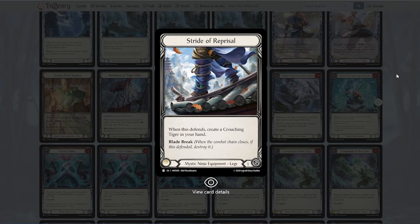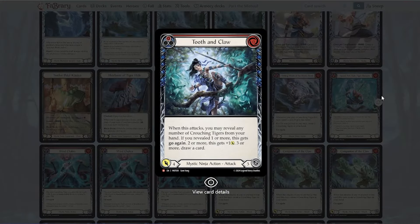I don't think Stride of Reprisal will see constructed play — there are probably better crouching tiger options. But Tooth and Claw I could see in constructed because it could be a zero-cost four-power go again, or zero-cost five, or zero-cost five draw-a-card go again. I think this card is going to be played. This is something you really want, especially with cards like Predatory Streak — it could be very, very gnarly.